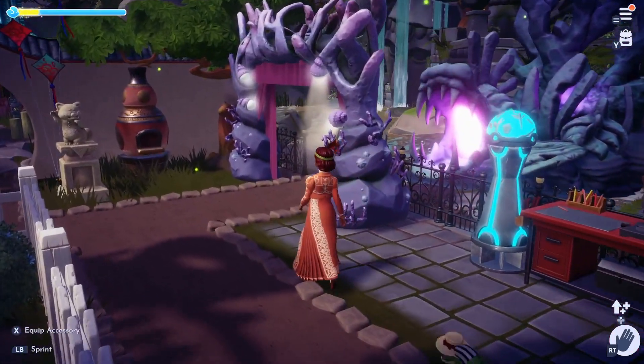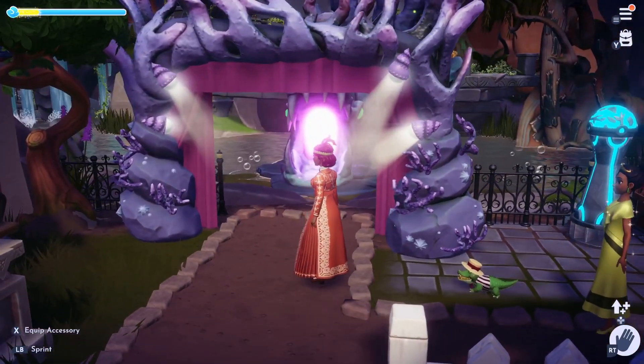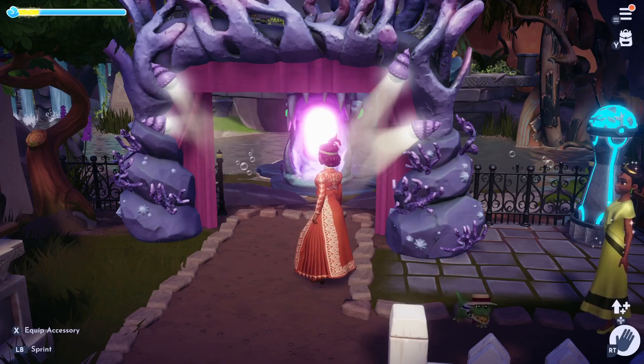Next to the resource grinding area is Ursula's house. None of my buildings have any special build, but that was not intentional.